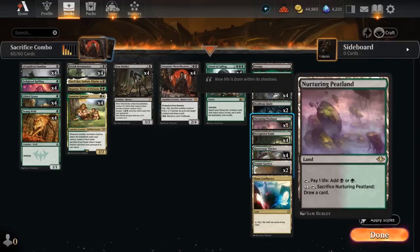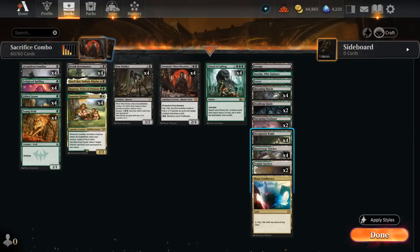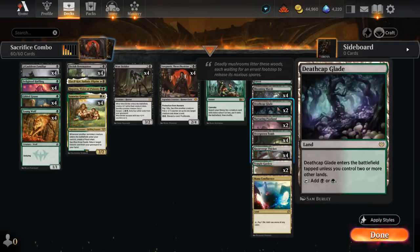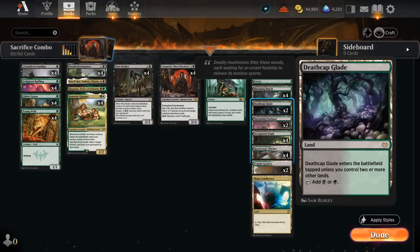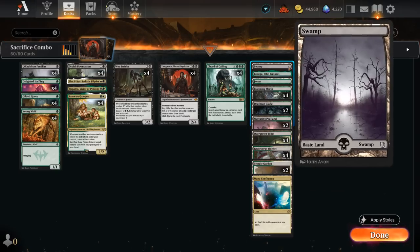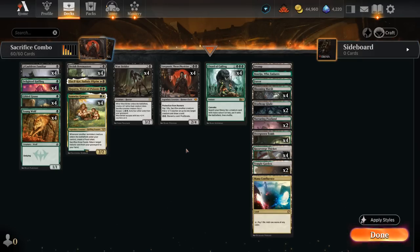We've got a few peat lands which can be sacrificed to draw a card while being black-green untapped dual lands, even if it costs a bit of life. Four copies of Overgrown Tomb, two copies of Temple Garden, Mana Confluence makes one mana of any color at the cost of one life. There's a Deathcap Glade, a forest and a swamp, and Boseiju can blow up graveyard hate cards the opponent might be main decking so we can keep comboing, since our deck usually relies on the graveyard to combo off.